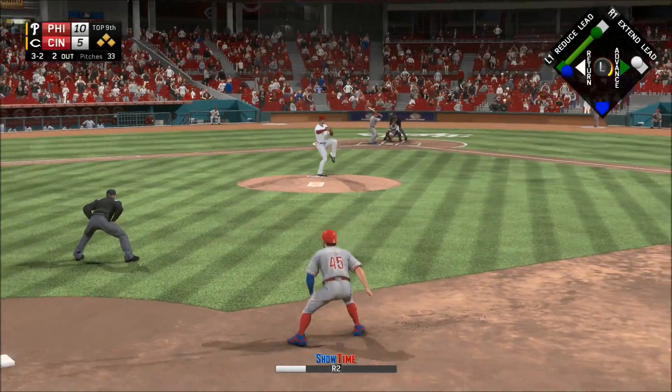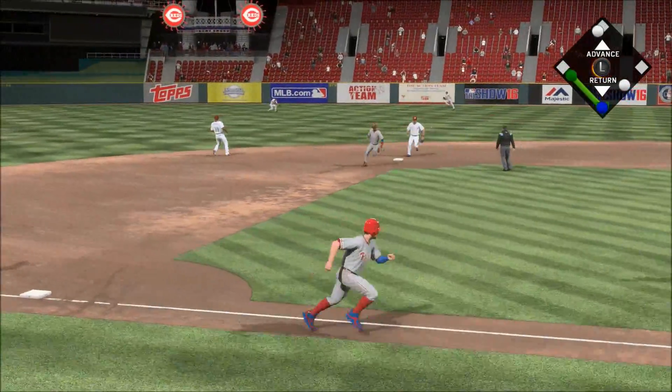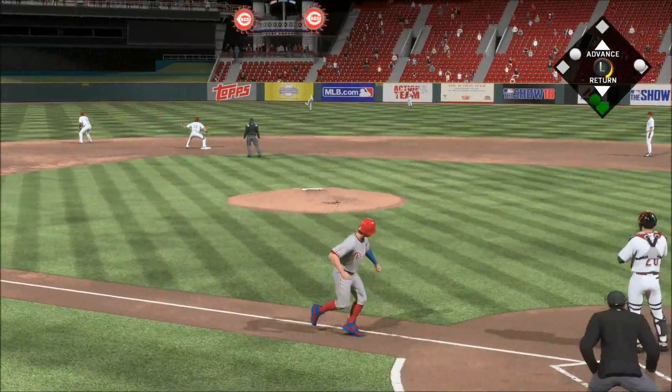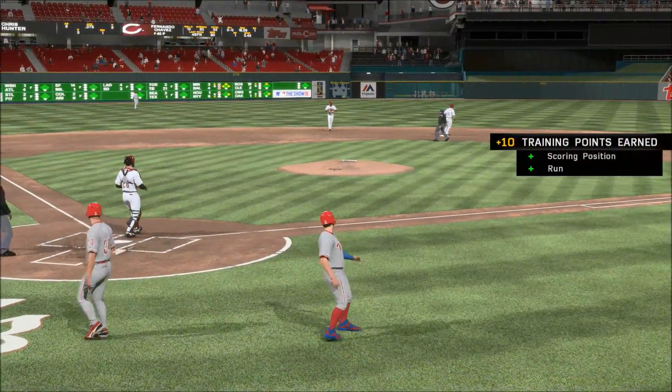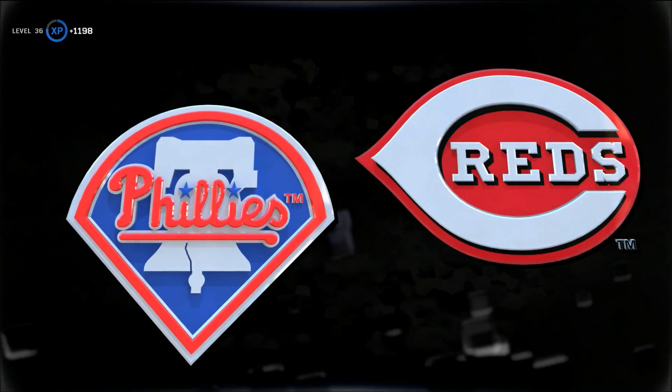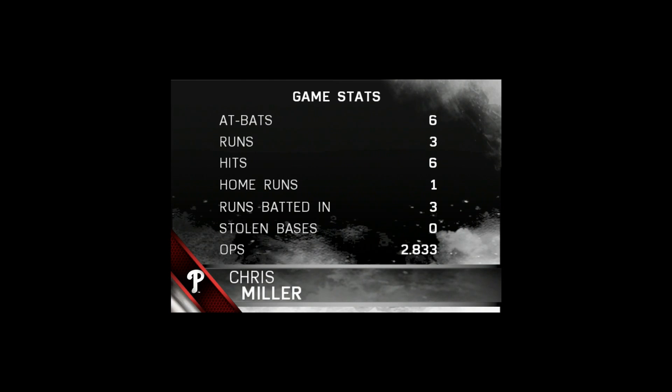Throw on two and two — that was so high, he didn't even have to think about swinging. And that's in there — base hit, one run scores. They're going to extend their lead as the runner scores from second. Quite a lot of offense in this one, but if we had to highlight one guy that made the difference, there he is — he's our top player of the game.